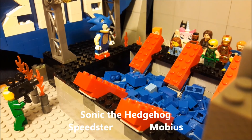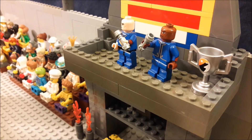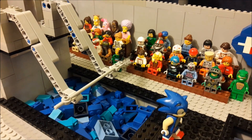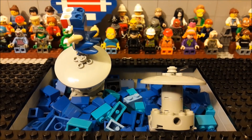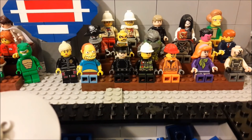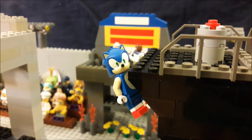Newcomer Sonic the Hedgehog, self-proclaimed fastest thing alive, is taking on the course and he is moving fast! He's already down through the big dipper with a somersault to boot. He's at the disc runner — oh my goodness, he just spun himself right over those obstacles! The audience is taken aback by this approach, and Sonic has finished — our second finisher of the evening.